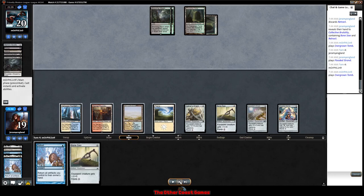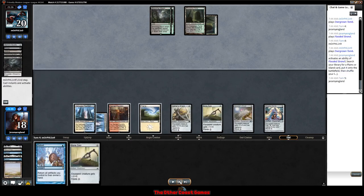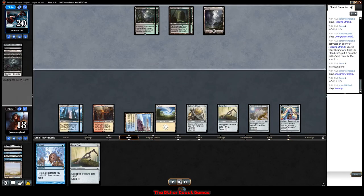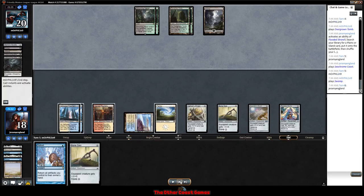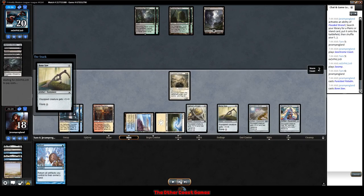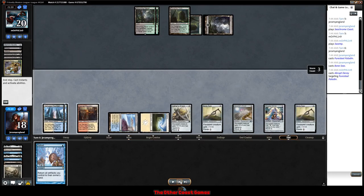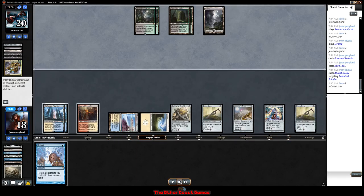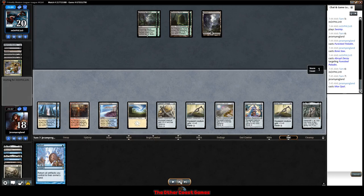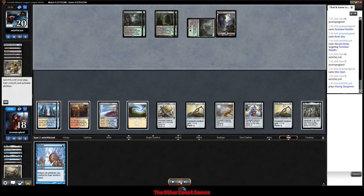Our opponent continues making land drops; they don't have to do anything or apply pressure. We get another land and draw a Seachrome Coast — there are 19 lands in this deck and we've drawn quite a few. Our opponent keeps making land drops. There's a Pure Steel so we're going to try, but Pure Steel is an ETB. We need to start making them use cards from their hand. Our opponent finally misses a land drop and we have a Mox Opal, but we pass it back again.